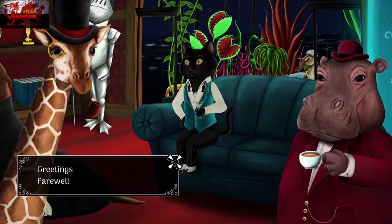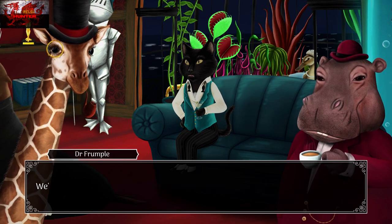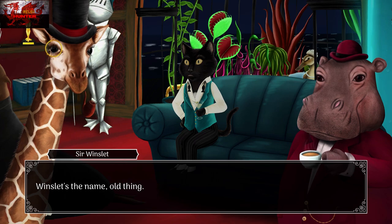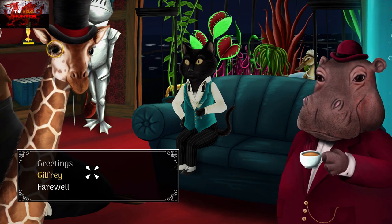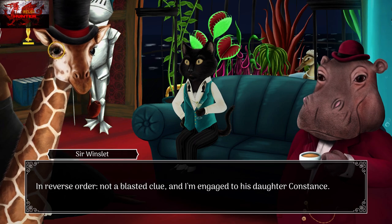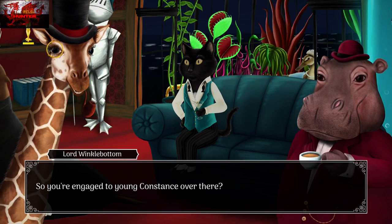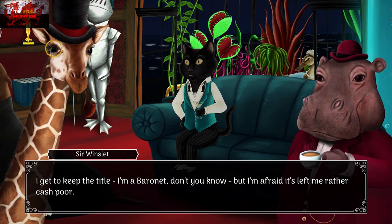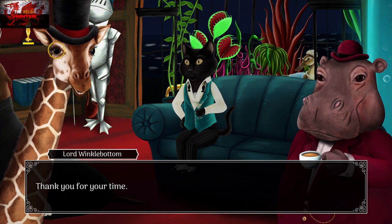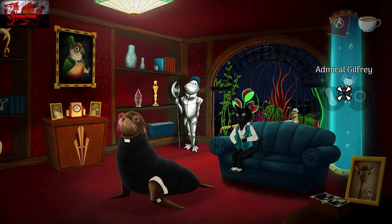Speak to the cat called Sir Winslet, who constantly looks like he has something in his mouth. Go through all the dialogue. Then go to the right to examine the tube where Admiral Guilfrey is. Interact with that tube. There are a couple of times in the game where you have to interact or examine a specific thing for the story to progress, and sometimes you need to interact with it twice.